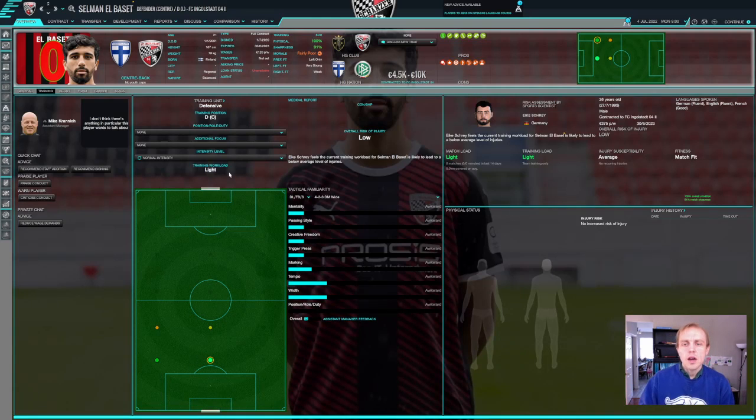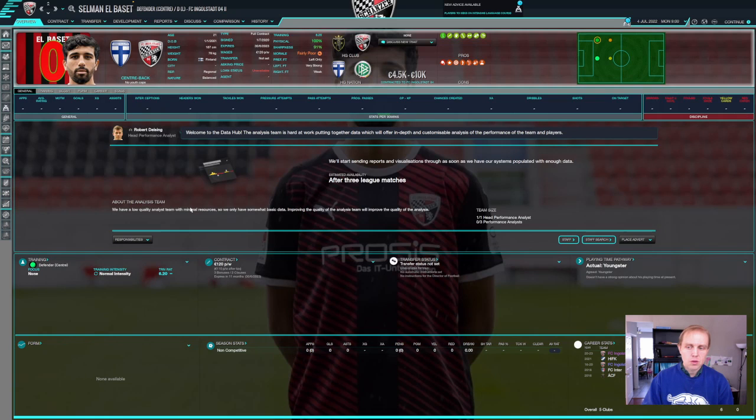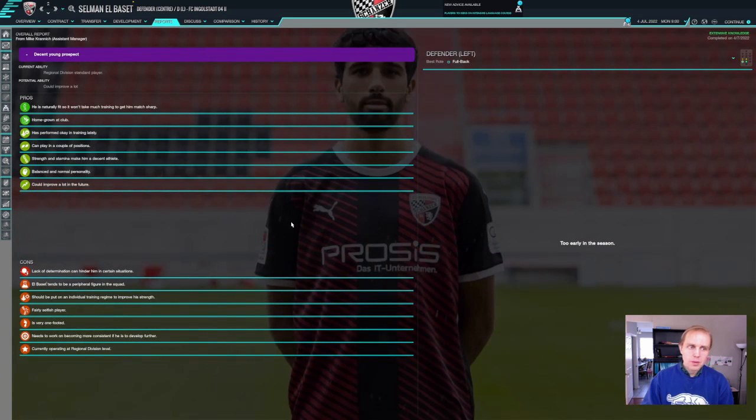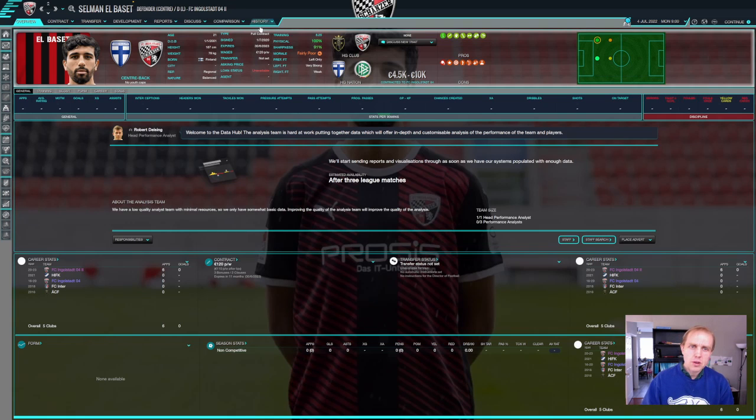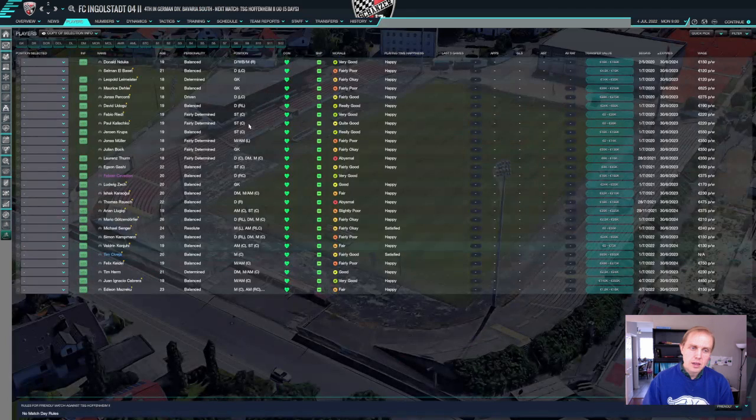When we look at someone like Zalman Elbasid, we can't see any star ratings anywhere — we can't see if this guy is better or worse or what his potential is. He's homegrown at the club, but he's operating at the Regionalliga level, which is not good. He's also not consistent and is a peripheral figure in the squad. For a guy who's 21 who might be able to make some progress, but we're not quite sure, I'm not certain how much time we want to spend developing this player. He's been around a while, hasn't really done much, and has been out on loan back in Finland. We're going to move away from this type of player and use our precious development resources on players who actually have potential for moving forward.